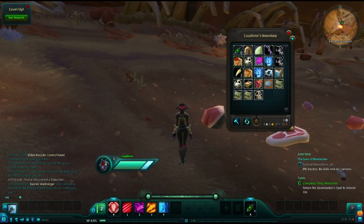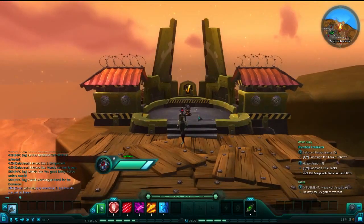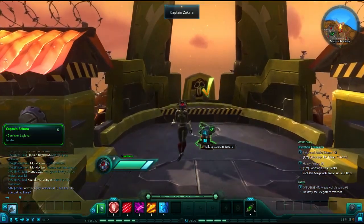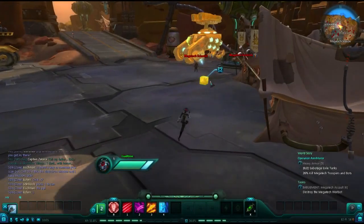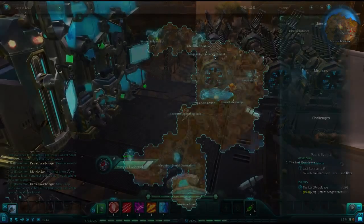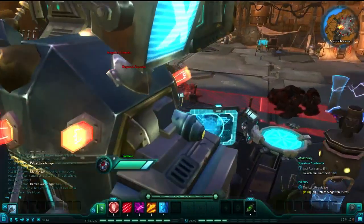Our next hidden quest is in the north of the Megatech station, and I'm going to cut this short because I don't want to spoil what happens. Kind of to the west, in the center of the Megatech station, is our fourth data cube. And all the way to the west in the Megatech station, you will find our seventh journal.